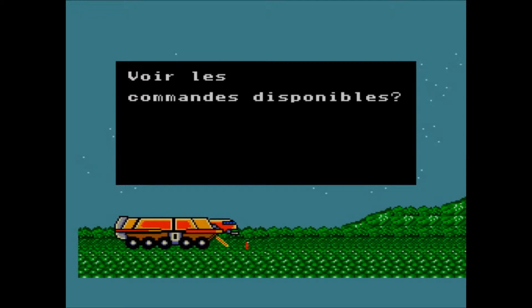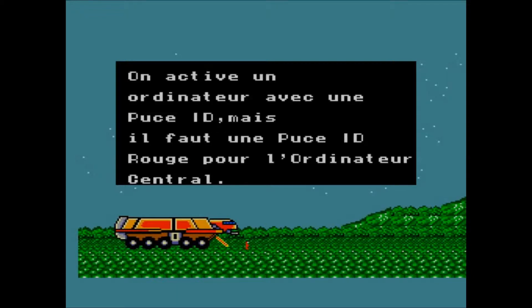Let's look at the available commands — this is a way to teach everyone how to play the game. Not everyone understands how to play when they first try it, especially now that you can't really find the game with the instruction booklet anymore. Computers are activated with ID cards, but you need to find the red ID card for the main computer — so finding the red ID card is another part of the mission.